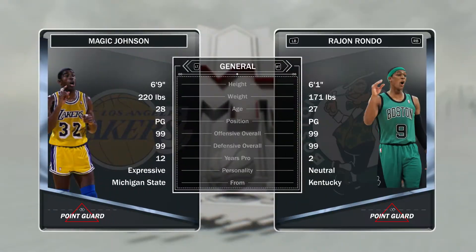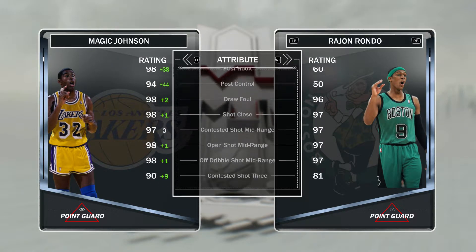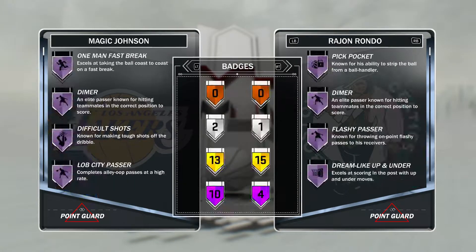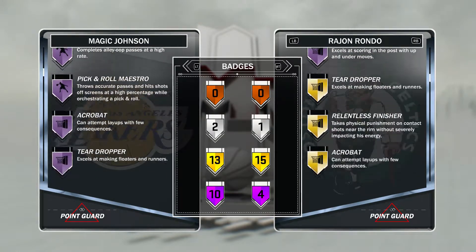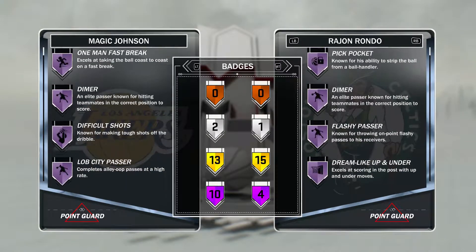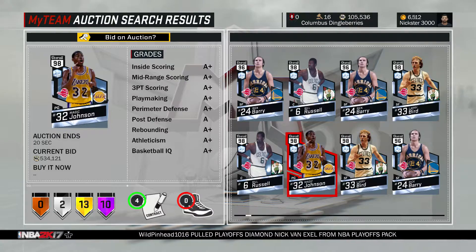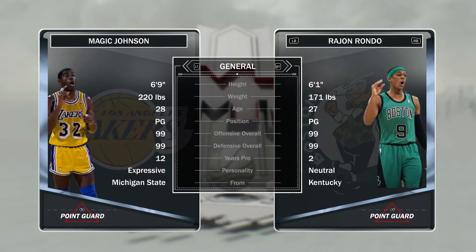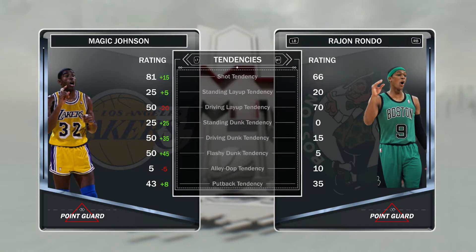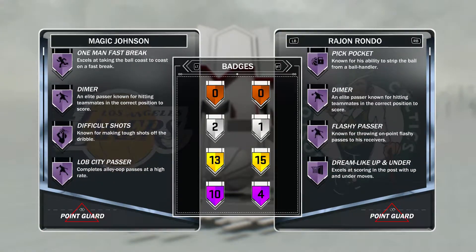Next up we have Diamond Magic Johnson — 99 offensive overall, 99 defensive overall. This guy looks like a freaking monster and is obviously a really good card. He comes with 10 Hall of Fame badges, and Dimer, Difficult Shots, After Bat, and Ankle Breaker are some of my favorites. I would definitely recommend picking up this card if you can get him. He's going for a crap ton right now, so I definitely would not be getting him right now. But in the future I might be getting this card — I might sell some players for him.